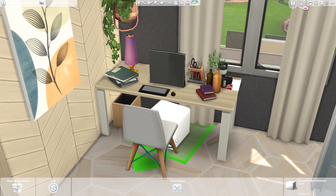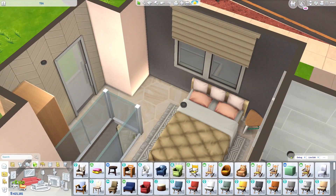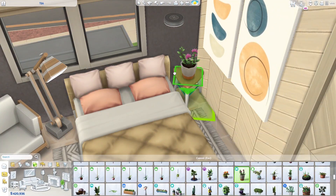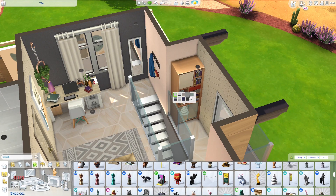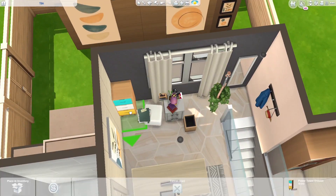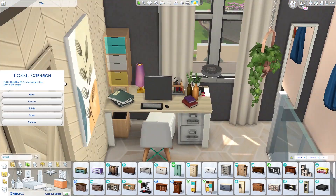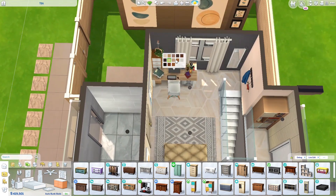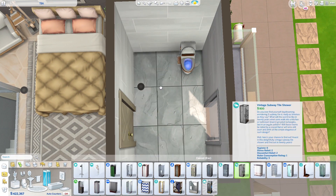To tie everything together I used the bed from Seasons — I think it's the most used bed by everyone. The texture and design just look very comfortable and gorgeous, which is why everyone loves it, even though it does have that bright neon green swatch that I've never actually used.